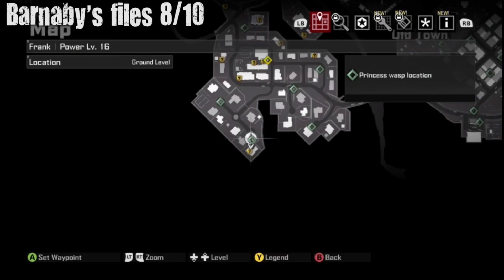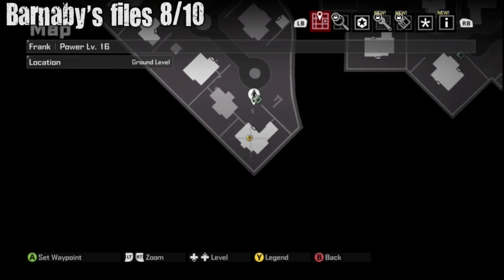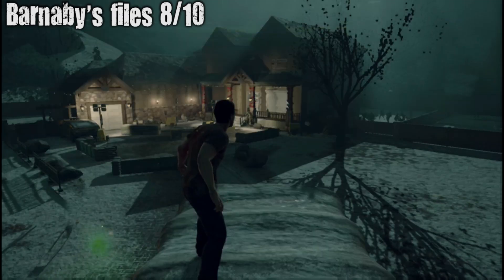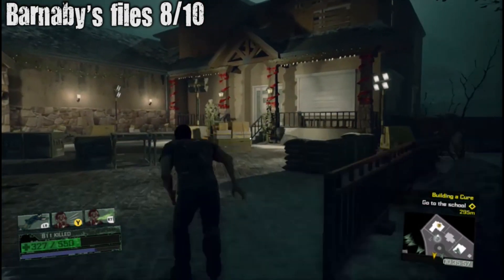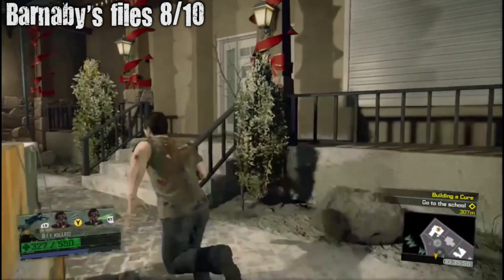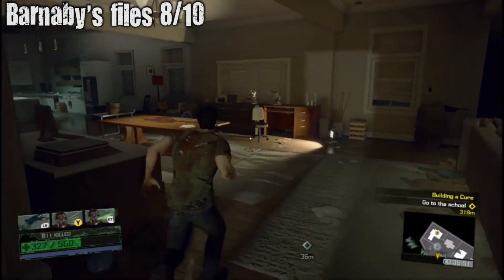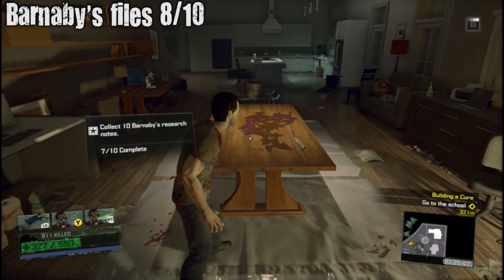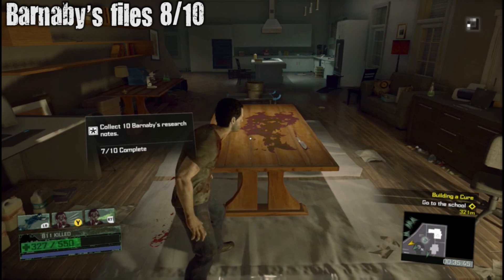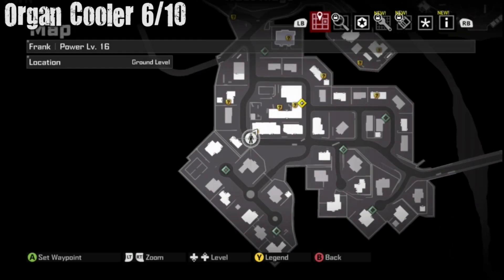Barnaby Files eight out of ten — in the Westridge area still. Last one in here; it'll be down in the bottom right corner. Another house — we're going to go in. It's a little Christmas-decorated house. Barnaby Files is going to be right on the table right there.